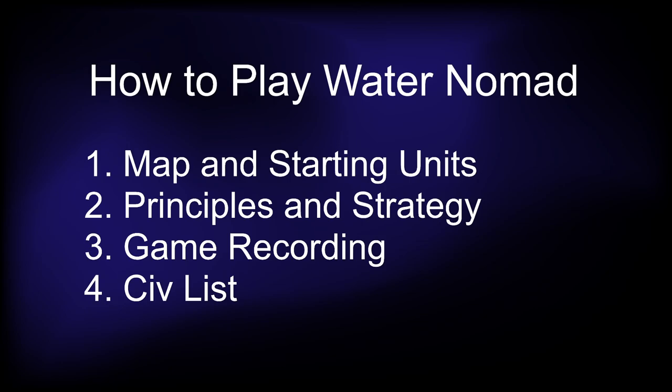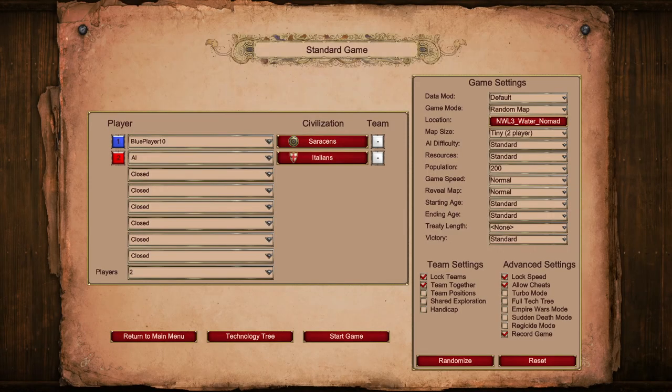Let's firstly get into one of the games here. I've loaded up Water Nomad — recently it's in the Nomad Wars League season three hosted by Paradox. Water Nomad is in there. Often Nomad maps in tournaments are played without the treaty, which is different from the ranked pool, because in competitions you can enforce rules such as no villager fighting until the town centers are up.